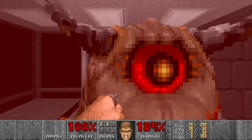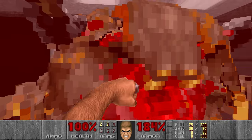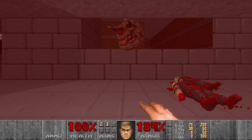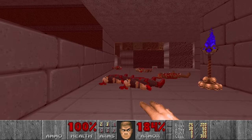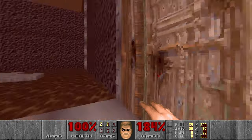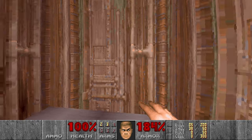Look at them. One down, last one here. And next I want to get the Chaingun, so we go back here. We'll be punching some Lost Souls in the next room.